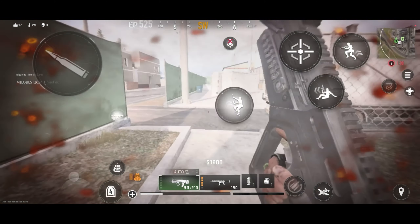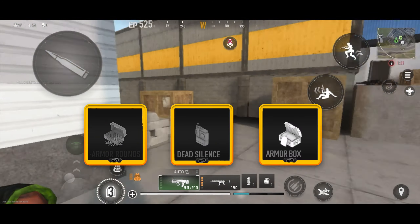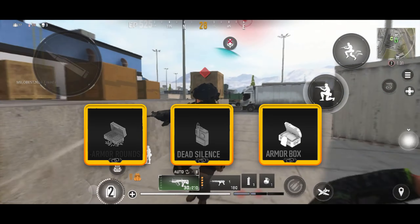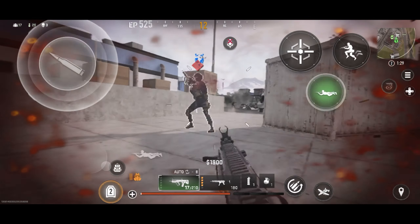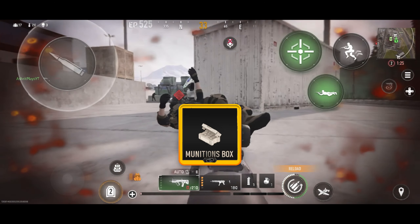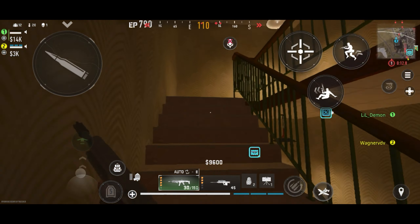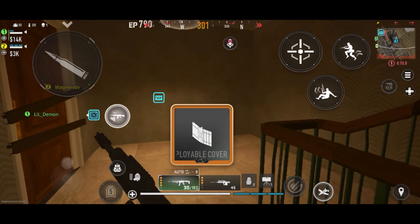Let me rank the field upgrades before explaining killstreaks. Stopping power rounds, dead silence, and armor box are really useful when you are playing aggressive. Munitions box is also great, especially when you are playing with your squad. Trophy system, suppression mine, and DDOS are decent, and deployable cover is not worth it.